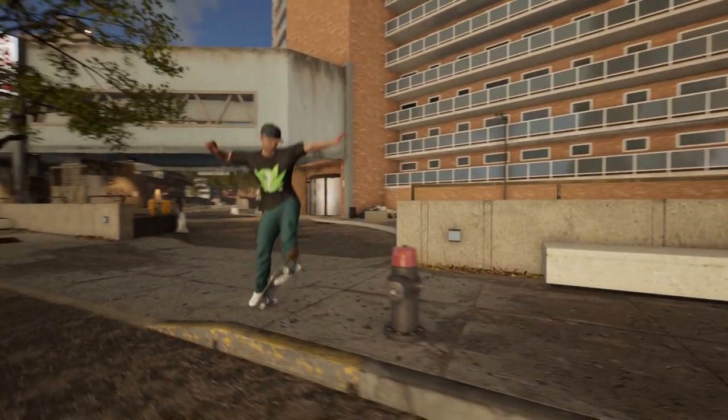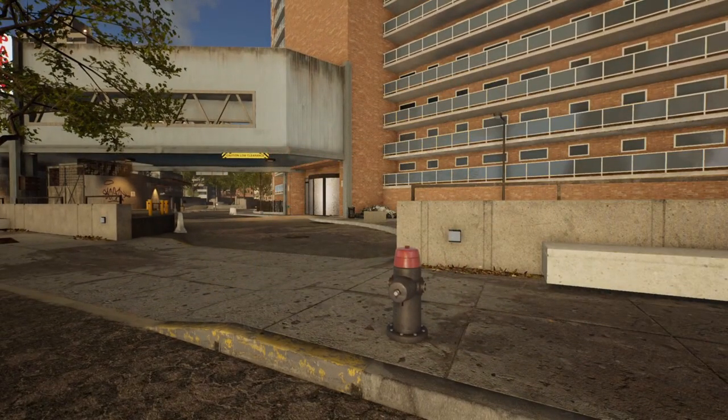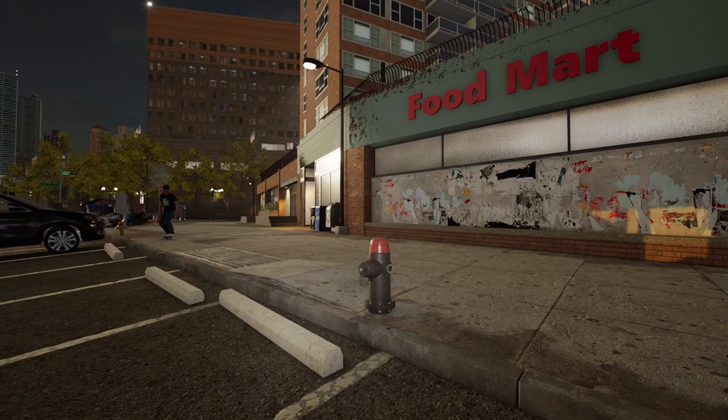If you approach facing towards James Park you can use the dropped kerb as a kicker to aid you. The fourth hydrant is just around the corner from the third hydrant on the opposite side of the road to James Park. This one also has a slightly raised kerb on one side to help clear it.